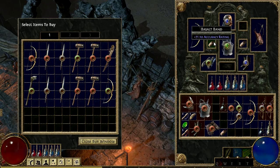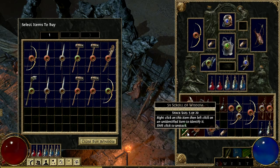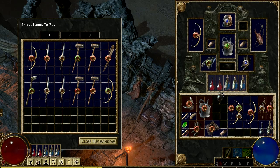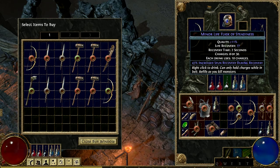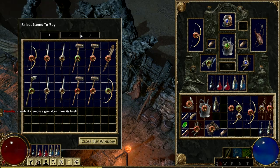Basalt band — oh, that one's better. And an unidentified flask — don't mind if I identify that. Stun recovery during recovery. How many charges does it have? 30. Let's put that one at number one because it looks more important. There we go.